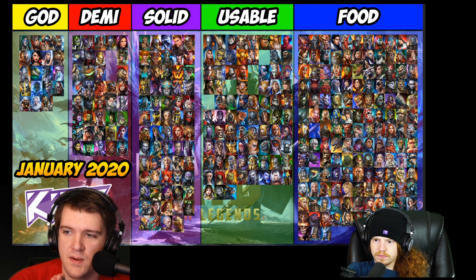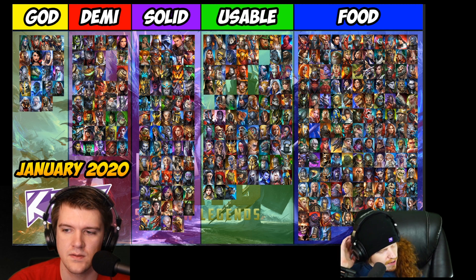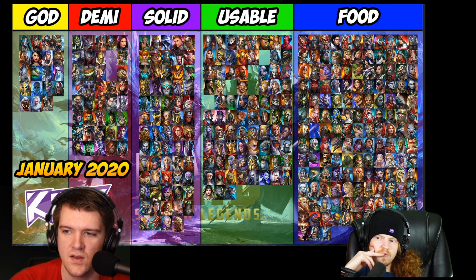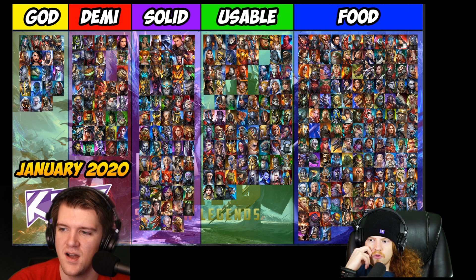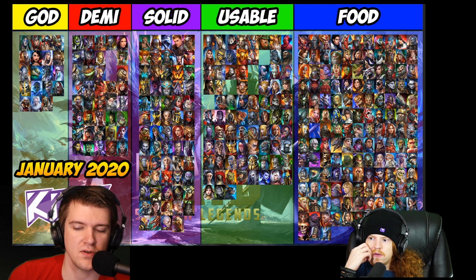Looking at some legendaries potentially moving up to solid depending on upcoming buffs. Shamrock is borderline — I've seen him used in ultra nightmare teams with the three-turn setup. He really shines paired with Seer, where he's actually kind of crazy, one of the best in that swap. But he takes a ton of books, so we'll see. Let's move on to the food tier because I think that's going to take a while.